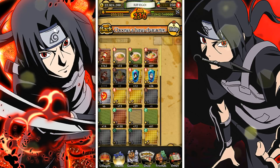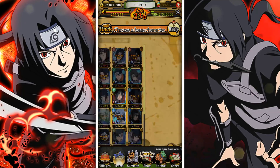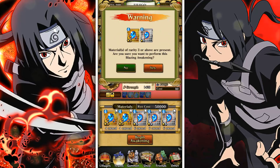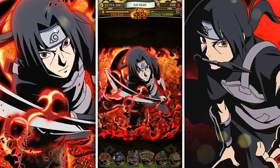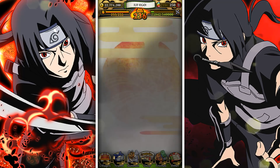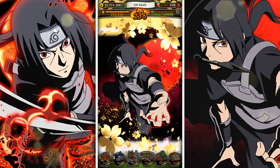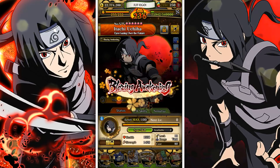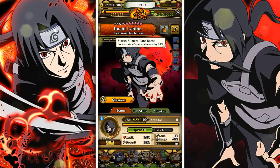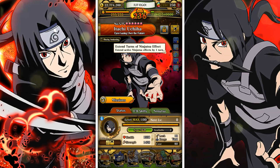We're going to go ahead and awaken the boy right now. Boom boom - evolve! Dude that's so pretty. New ability right here guys: boosts the rate of status ailments by 10%, extends active ninja tool effect by one turn.